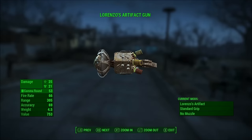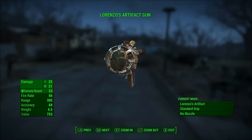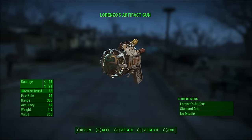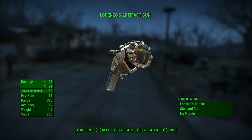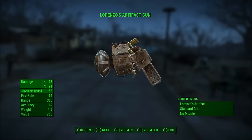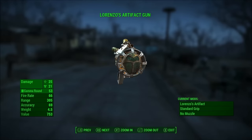Today we're going to be looking at how to get Lorenzo's Artifact Gun. This is a gamma gun that deals both regular and radiation damage, and this thing in particular has this kind of interesting ability to knock people around, which is pretty cool.